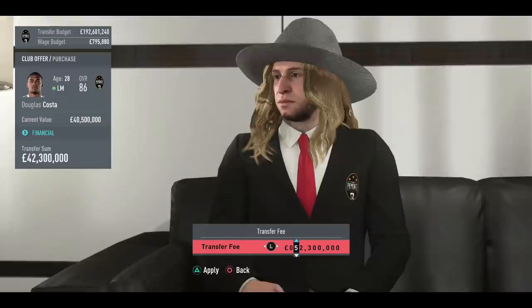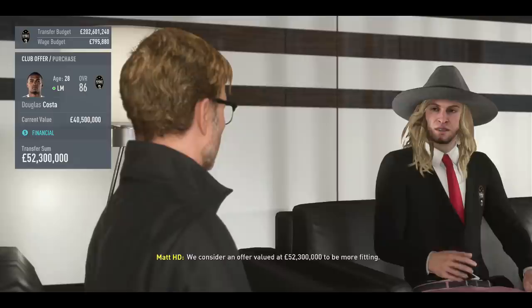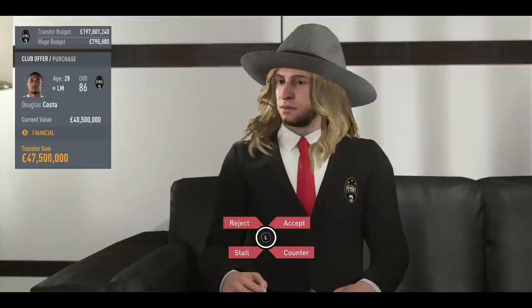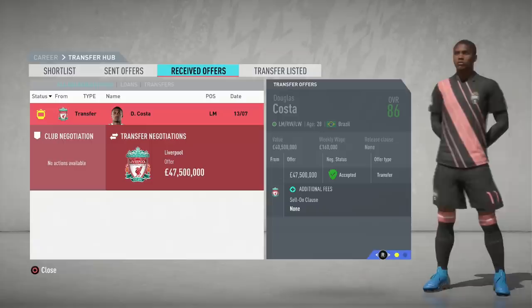I've seen Klopp at Melwood a couple of times and he's always smiling — fantastic guy. We have a transfer sum of 42 million for Costa. I say to Klopp: 'Jürgen, we consider an offer valued at 52.3 million pounds to be more fitting.' He replies: 'My intention is not to play hardball here; I want Costa on our team but cannot offer more than 47.5 million pounds.' I'm pretty sure managers don't do the actual negotiations in real life, but it's cool to see Jürgen nevertheless. Costa has been sold — that's a new feature right there.